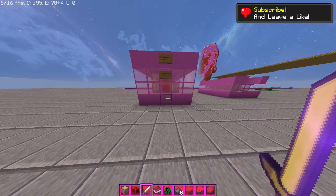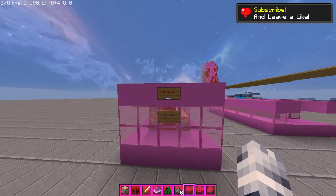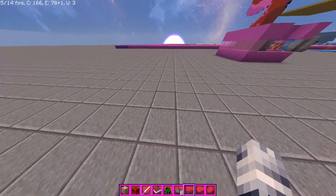That's basically it. To get rid of the machine, just right click the destroy sign and it will get rid of it. Thanks for watching.